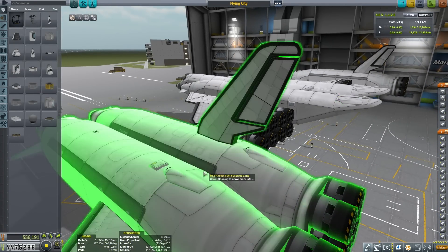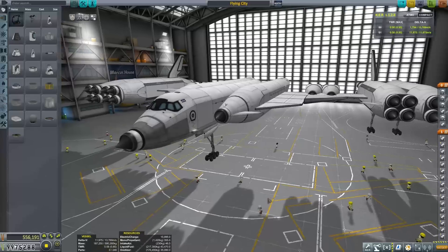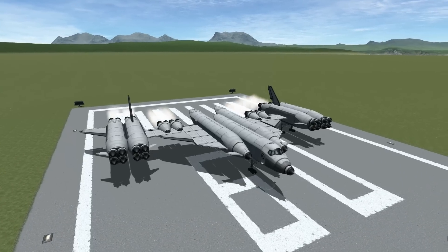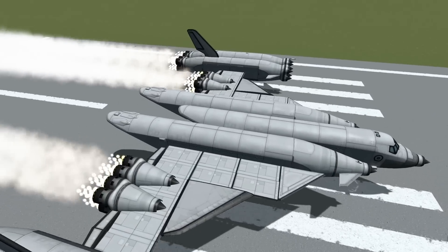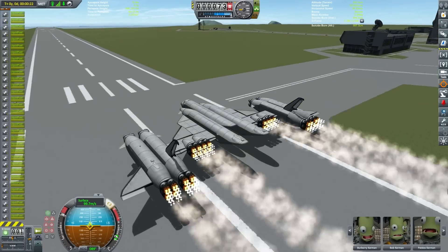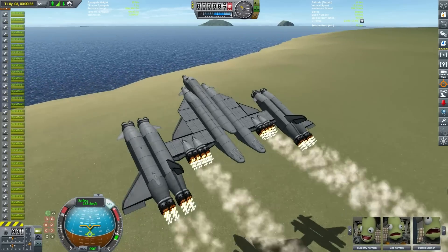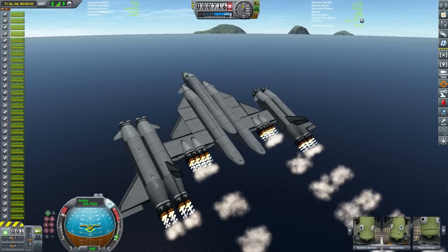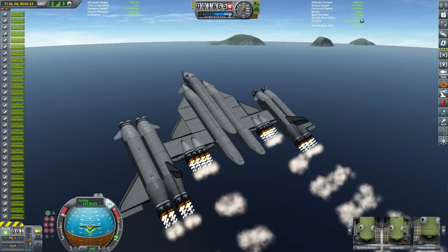This massive beast has got 32 rapier engines and a whole bunch of shotgun intakes to fuel these when they're in air breathing mode. This beast is only supposed to get to orbit and back, so we don't have nerve rocket motors — it's a very easy SSTO to fly. Just launching this thing now, we will be starting with air breathing mode. We have some action groups set up to quickly switch between air breathing mode and closed cycle mode. For those that haven't flown with rapier engines, they obviously have two modes. They will automatically switch into closed cycle mode as soon as they run out of intake air. I have that switched off and I'm manually choosing to do that with the number three key if you're downloading this vessel.